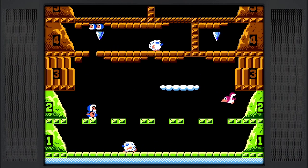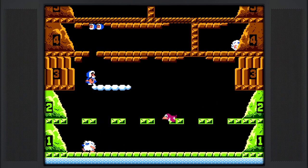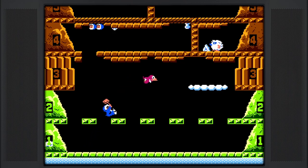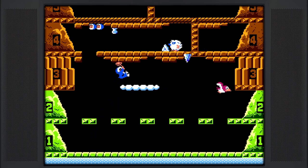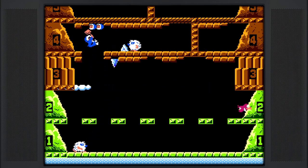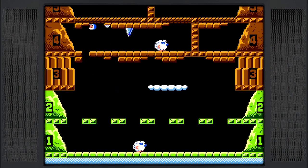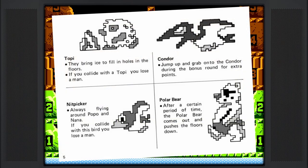Much of the difficulty stems from the platforming, as the jumping of the ice climbers can certainly take some time to get used to, and at times it almost feels like it'll just kind of jump as the game wants it to. Beyond just the platforming aspects, you're also at the mercy of being hit by Topey, an almost yeti-looking figure who fills in ice holes on the floors, Knitpicker who is a tiny bird flying around the normal areas of the stage, as well as a polar bear who makes an appearance after a period of time, coming out to push the floors down.